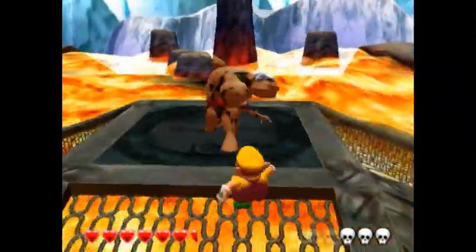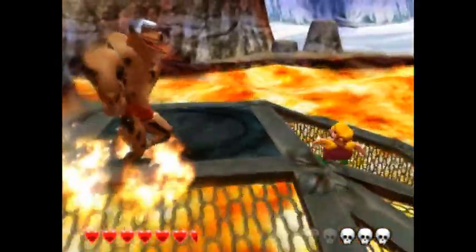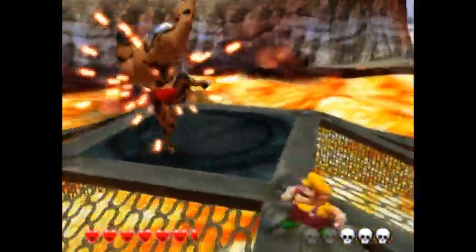Here's another attack he has — he'll spin in the air to try and dive bomb you. Interestingly, Red Brief J has the most variety of attacks out of all of the bosses in the game. Case in point, he shoots fireballs from his tools.